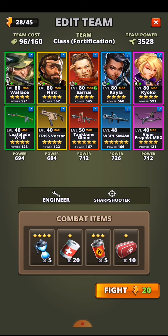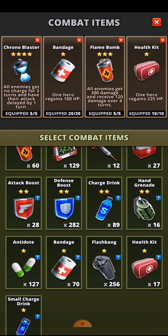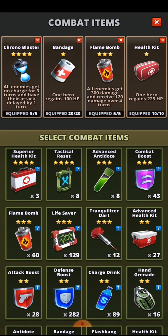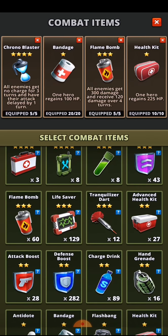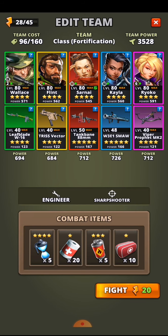I can't take any healers, so I've had to take healing potions — lots of them. I'm going to take the standard, very cheap bandages and the slightly more expensive health kits. I could take advanced health kits but I'm limited to five of those, so I'll go with the cheap version. The key ingredients to completing this for me are the chronoblaster and the flame bomb — we'll talk about those as we go forward.